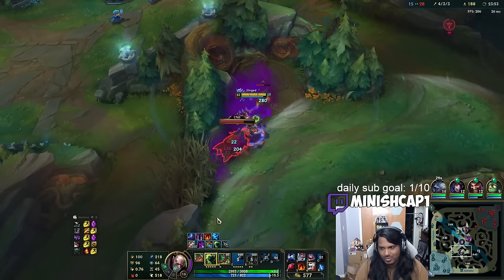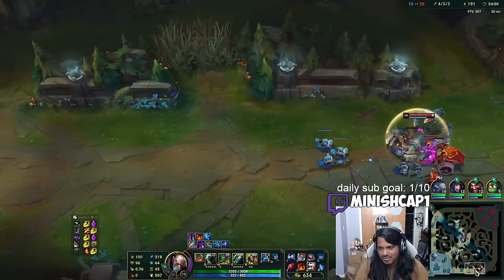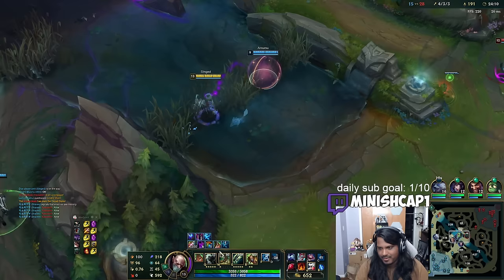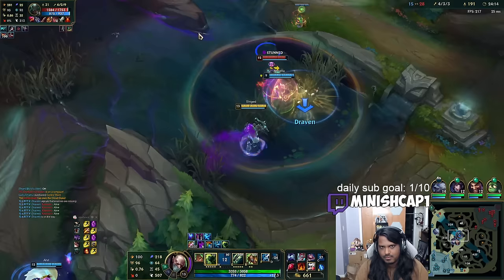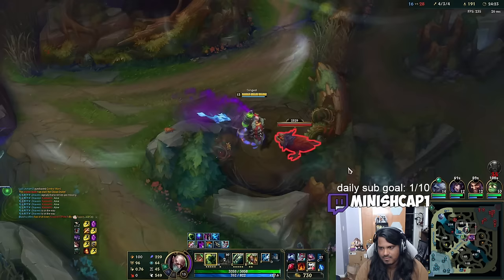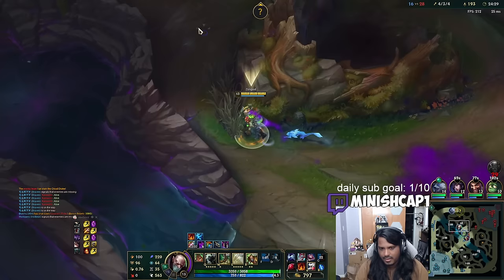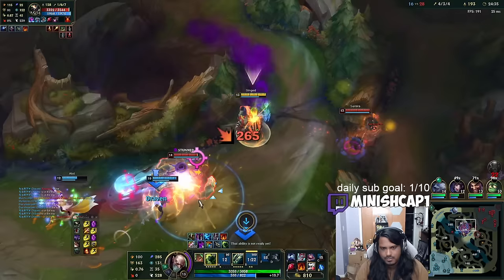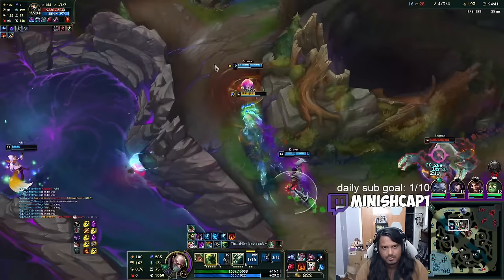I have wards all over my jungle. Kassadin's almost level 16 — the Samira hasn't actually died yet. Without Volibear, I think we all just instantly die. I need to go top and back up my Volibear. I got solo ulted by Kassadin — I'm going to run.